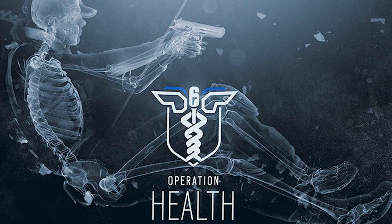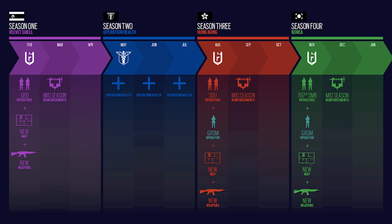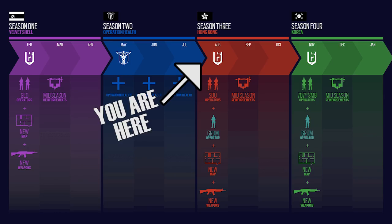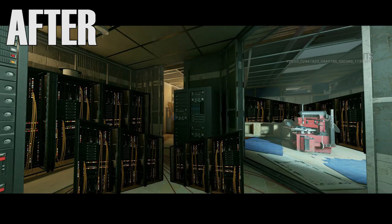Instead, I'm going to move on to the big changes happening in Blood Orchid. These first few changes are a direct result of Operation Health. Blood Orchid is considered to be the final installation of the Operation Health season fixes. The first big one is that servers are being upgraded. There were previously 50 tick servers and are now being upgraded to 60 tick. This will definitely affect hit registration, rubber banding, and disconnecting for most players across the board, and will overall increase the stability of the game.